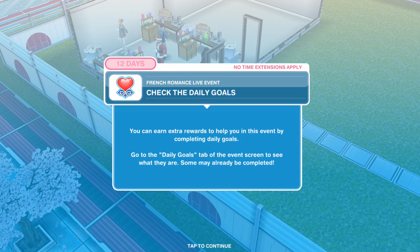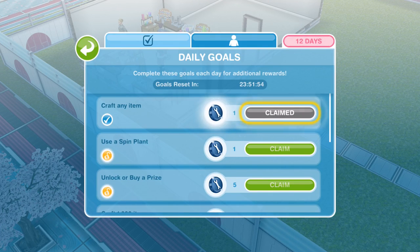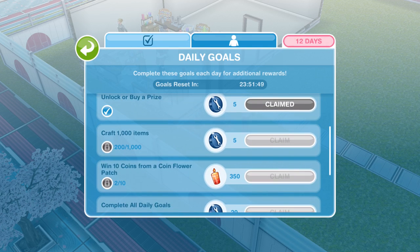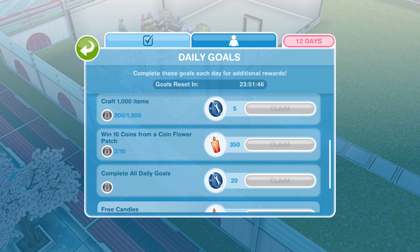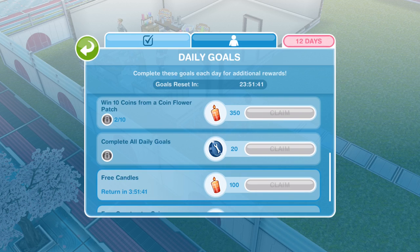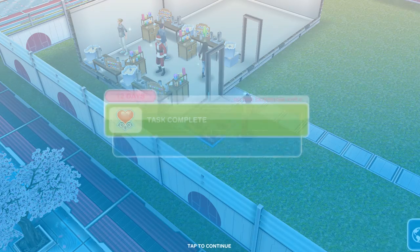Now we need to check the daily goals. You can earn extra rewards to help you in this event by completing daily goals. Go to the daily goals tab in the event screen — some may already be completed. I would recommend always trying to complete these daily goals because it helps you get constructor coins. Complete all daily goals and you get 20 constructor coins each day, which really boosts your collectibles in terms of constructor coins and candles. Definitely try and do that each day.